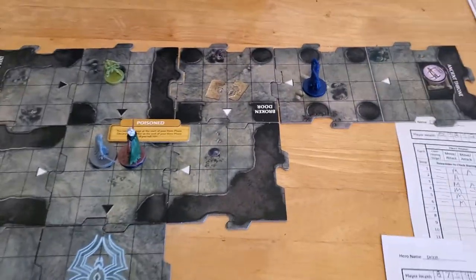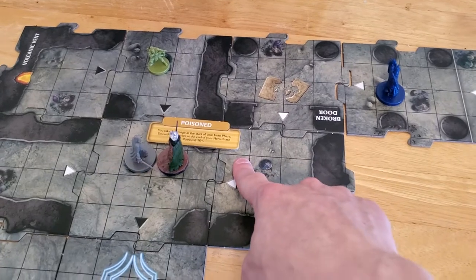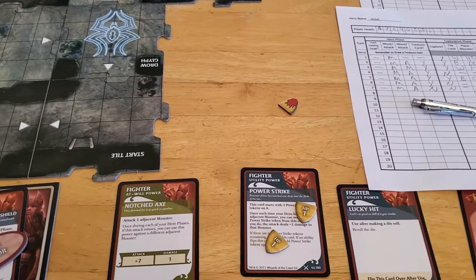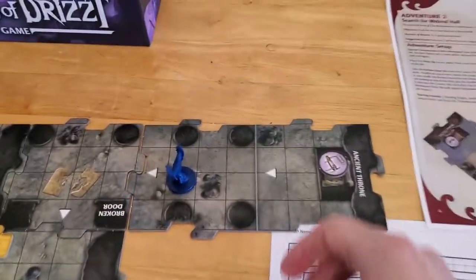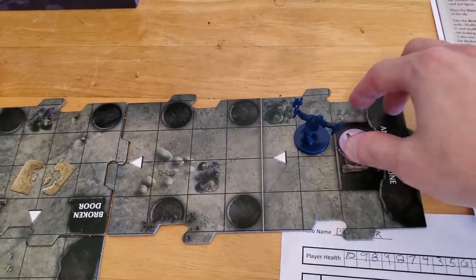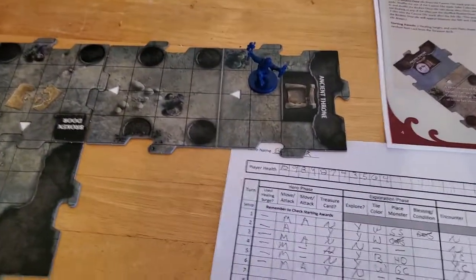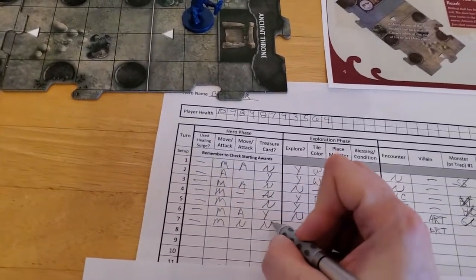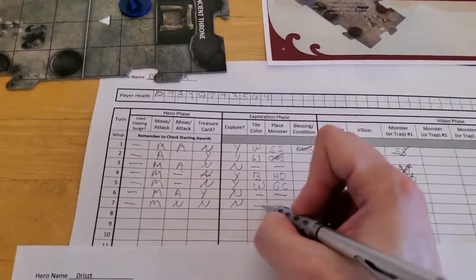Bruner's speed is 5. He can count 1, 2, 3, 4, 5 — unfortunately he can't get up to Artemis. So let's go ahead and have Bruner move over here and take the crown. Bruner has the crown — put it on his hero card. Bruner did not use a surge, he moved but did not attack, so he does not get treasure. Did not explore, so no new tile and no new monster.